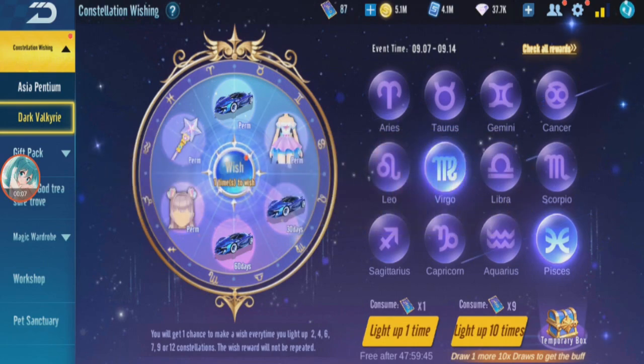I'm back in Garena Speed Drifters. This time I'm going to review Dark Valkyrie, but I'll be skipping the gacha because I've done a lot of constellation gachas and everything is about the same. I'll just try to get a trial — 30 day or 60 day — and straight away review. I want to keep my diamonds for gold gacha so I can review other cars. So I'm gonna try to get trial first.